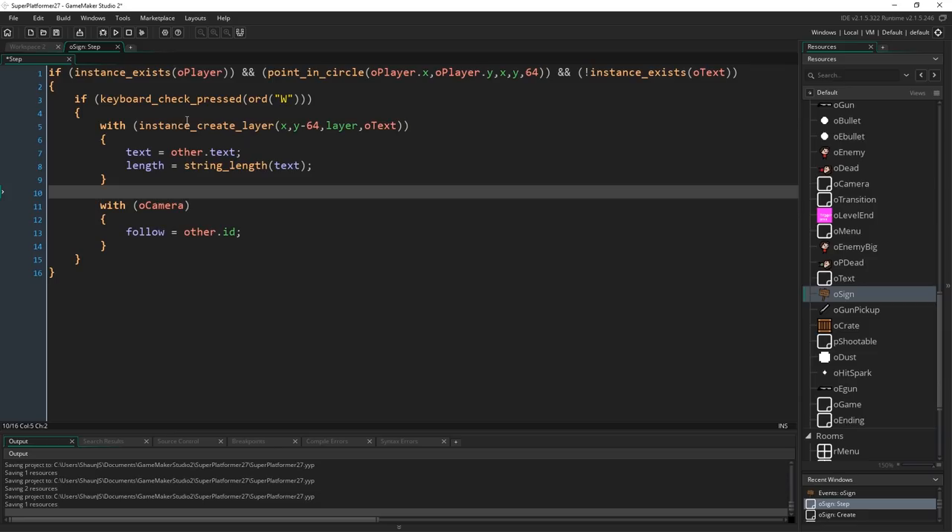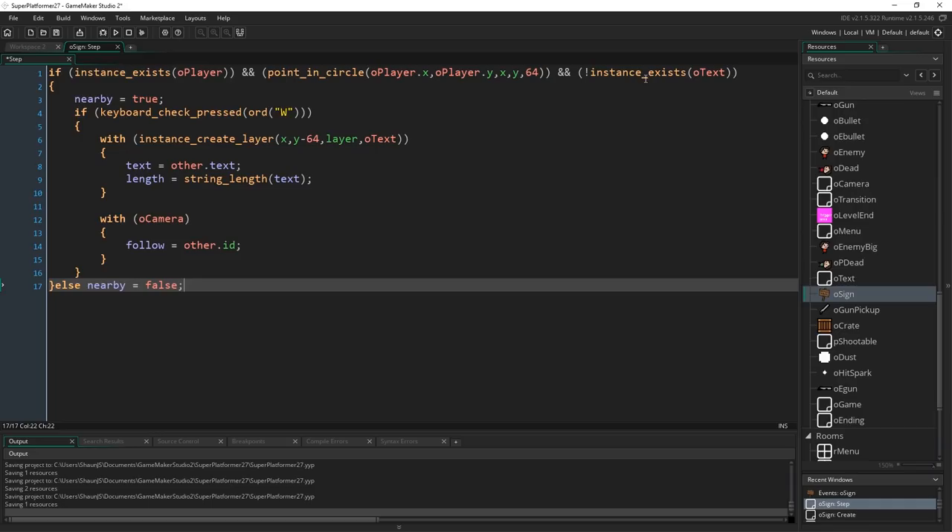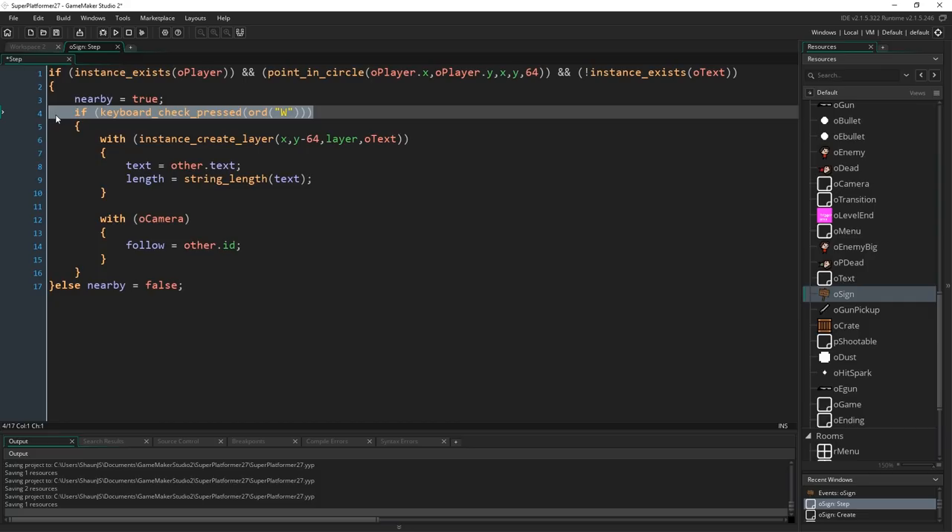So if we're near the sign and we've pressed the key, the text gets created. Just before that keyboard check, we can set `nearby = true`, and add an else setting `nearby = false`. We check to see if we're near it or not, and also whether the text is already showing. Conveniently we now have a variable we can set to true or false, which we can use to decide whether or not to show a little up arrow next to the sign — showing the player they can press up to read it. And we've changed input from right mouse button to the up/W key.